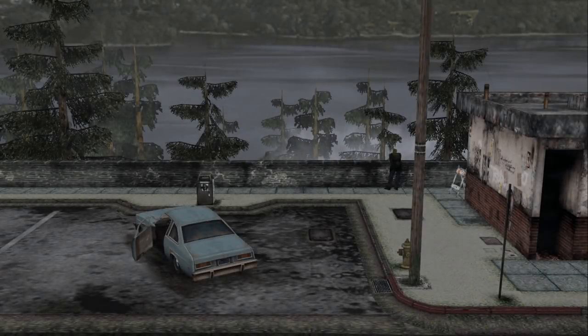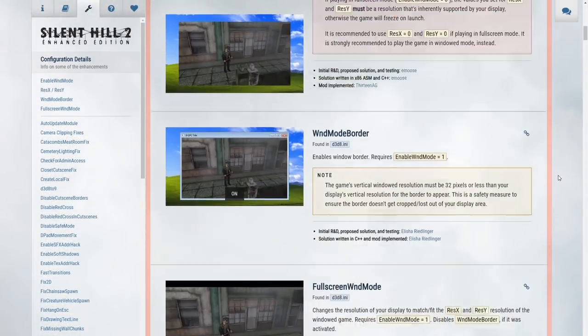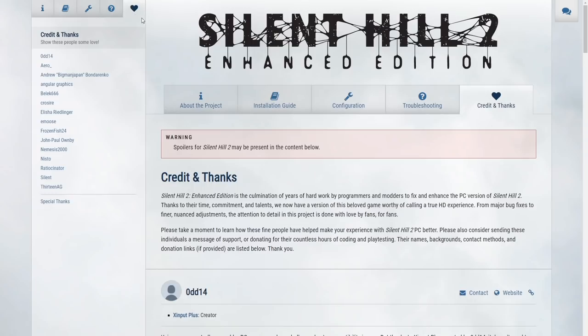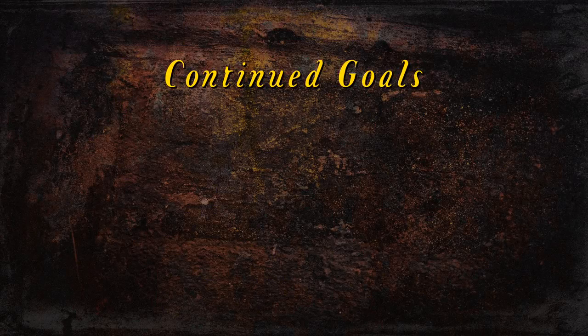And that about wraps it up for what's new with the latest update for Silent Hill 2 Enhanced Edition. This update is now available to download for you to experience these improvements for yourself. The links and information about these downloads will be in the video description below. As always, be sure to visit the configuration and credits page of the website to send a message of support to all the programmers and modders working hard to make the PC version of Silent Hill 2 all the more better. Consider sending monetary support to those on the team who are accepting donations — a donation link will be beside any team member's name on the credits page.